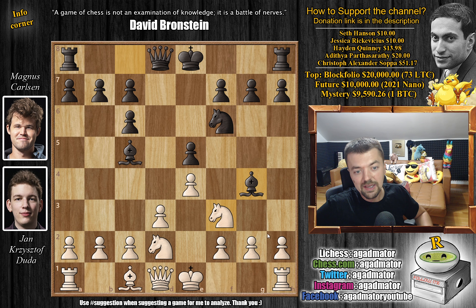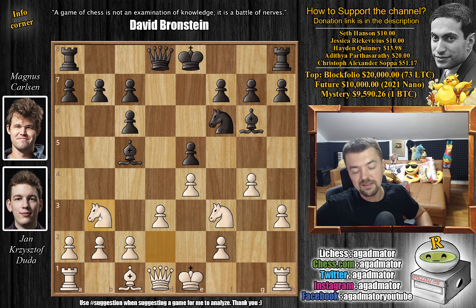We have bishop to g4 — Magnus develops the bishop by pinning the knight. We have h3 and now bishop to h5. We have g4 by Duda, bishop to g6, and now knight to b3, attacking the bishop. Both knights will now serve as support if white ever wants to execute d4. So bishop back to d6.